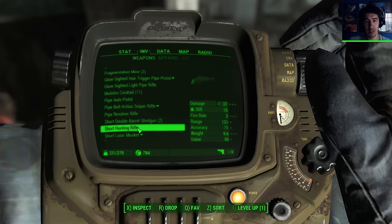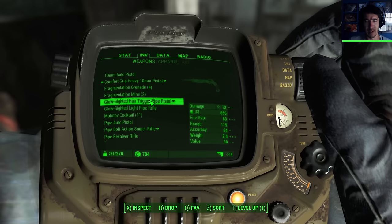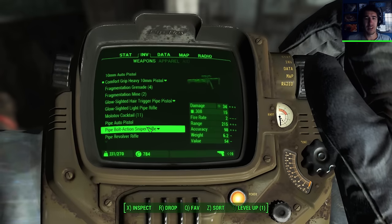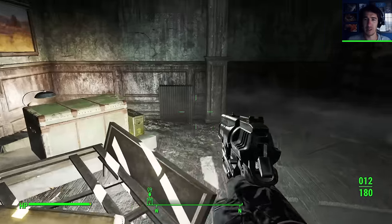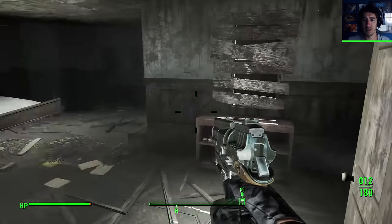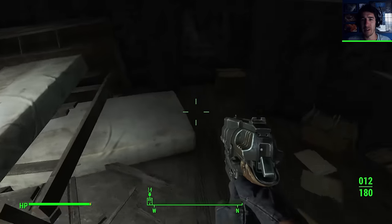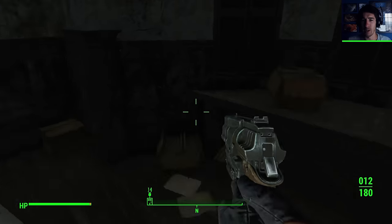Short hunting rifle uses .308 - which is the same as the sniper rifle. It's a bit of a pity, right? This place - if there were enemies in here, I'd enjoy it a whole lot more.